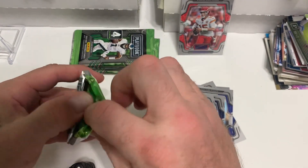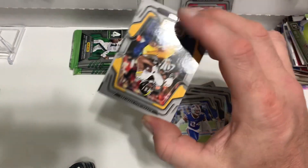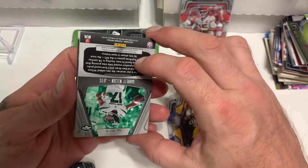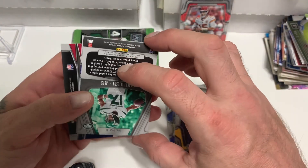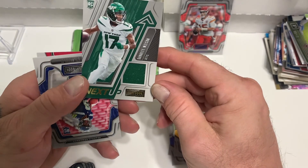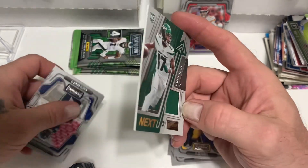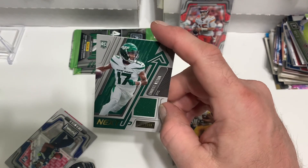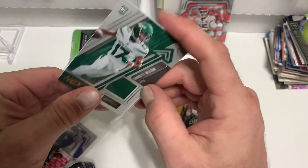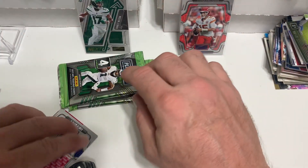Next pack. I don't know, if I could just pull a Jalen I'd be pretty content with that. Najee Harris - oh, we got something. Garrett Wilson - is this going to be an auto or a mem? Auto or a mem? Just a mem. Garrett Wilson, next up. Still kind of a nice card, definitely like the design better this year. Garrett Wilson got a mem - might be okay.